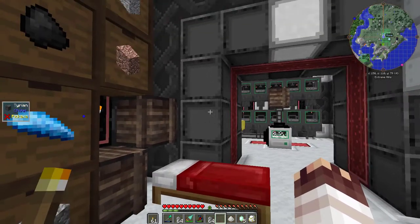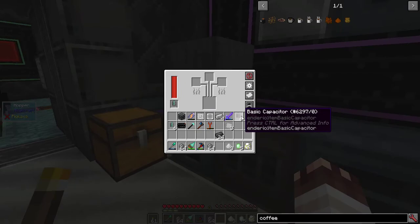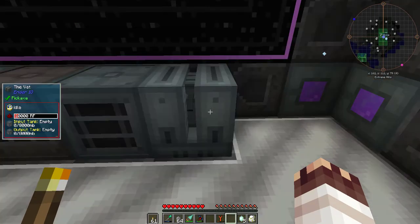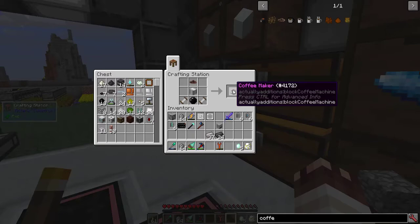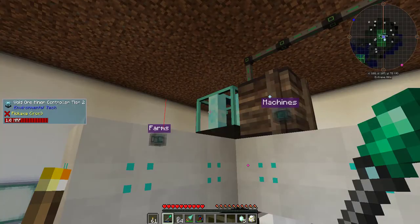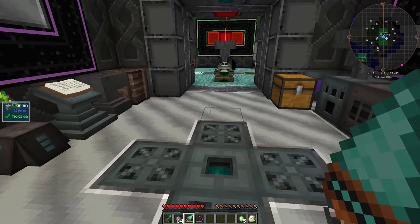Today I'm fighting the Ender Dragon, and possibly the Wither. That's why I've cooked up this Dark Steel, and why I have these Capacitors in my inventory, and why I collected so many levels in my Enchanter, and why I made this Vat, and why I'm making this Coffee Maker. By the way, I upgraded the Solar Cell to Tier 2, and also the Void Ore Miner, so I have had no problem with power or resources, nor will I at all today.